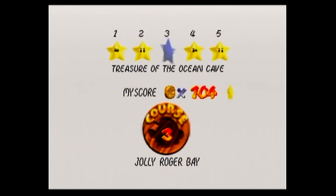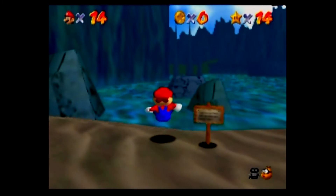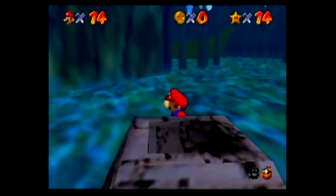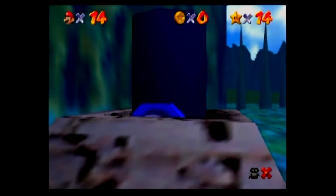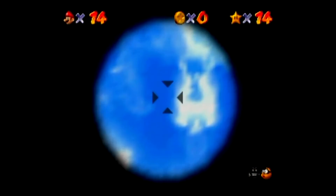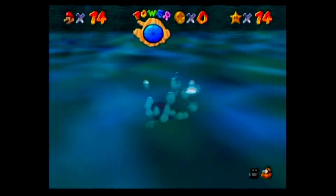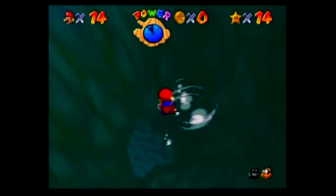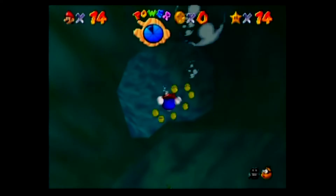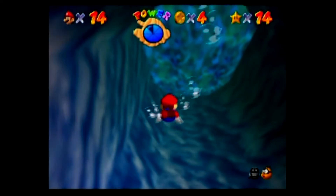One more to go — Treasure of the Ocean Cave, the last one we can get here. Let's cannon over. Now that we messed with him, the eel will just forever be circulating around over here. I don't think he ever actually goes back in his hole now that we stole his treasure — stole his treasure twice — but that's okay.